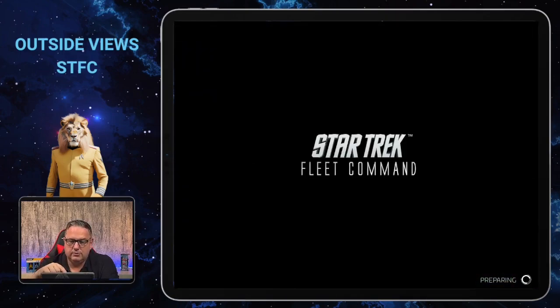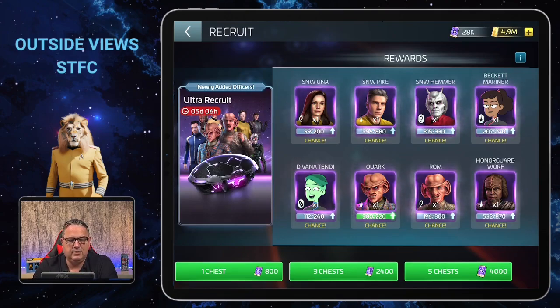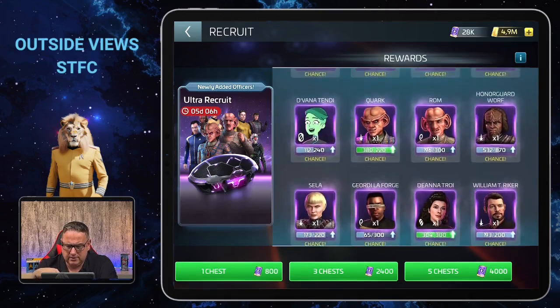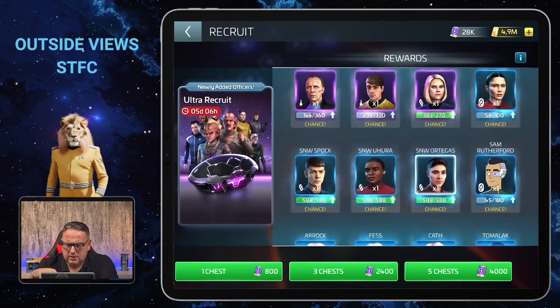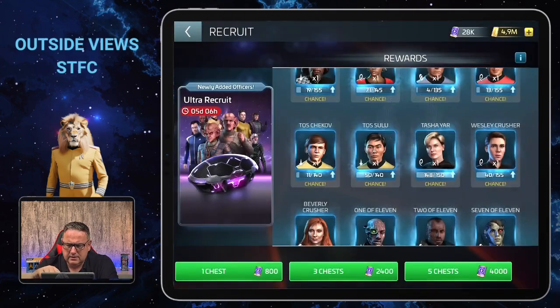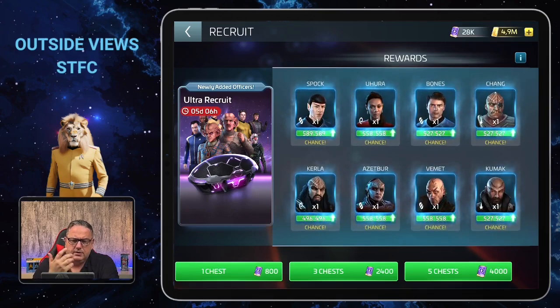He's also in what I call the overcrowded section — the ultra recruit section. I'm not sure why that section has a timer on it. It's a bit laggy scrolling through, but he is in there. You also get ultra recruit tokens regularly in the game, so you can exchange here regularly, but the number of officers is so high it's not too likely to get Spock shards specifically from here.